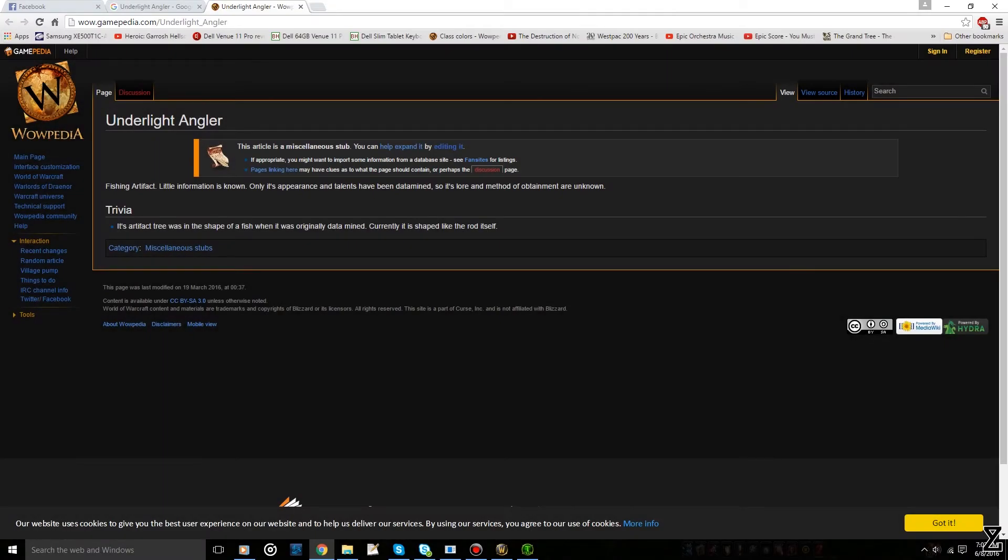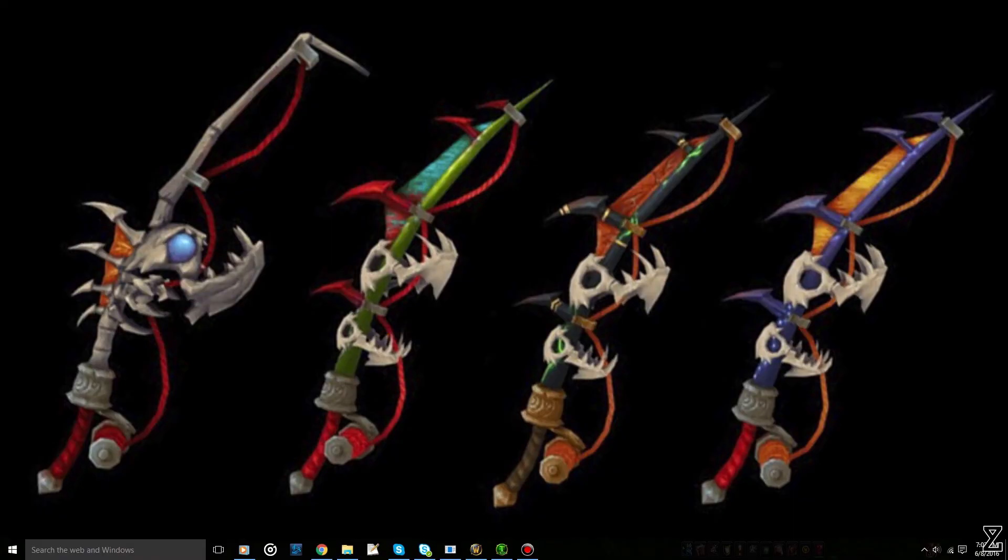Also, a side note: there is something called an Underlight Angler, which is the Legion artifact fishing pole. There isn't a lot of info about it yet — don't really know how to get it — but it kind of looks like an impaled murloc.